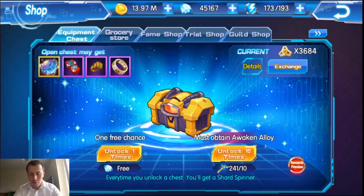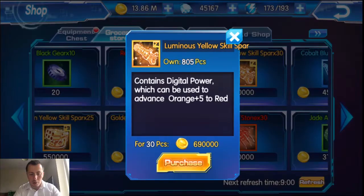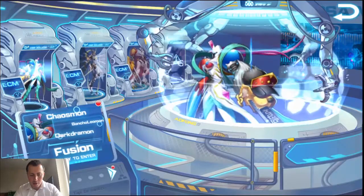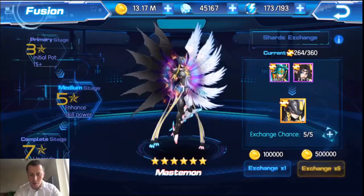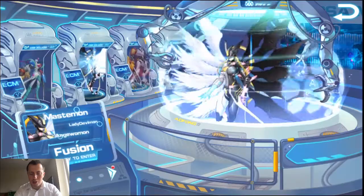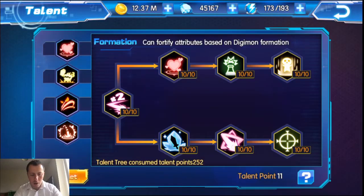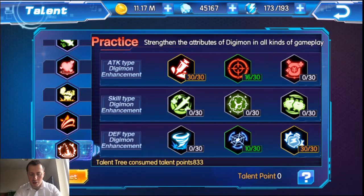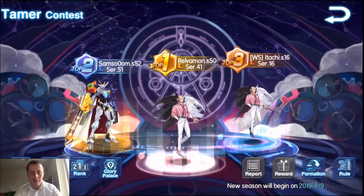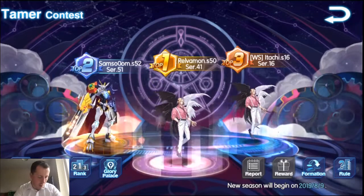That's most of the new update content. Minervamon is coming up in the next bid war, so that's something to look forward to. Let's go into Fusion and get some Mastemon shards - one, two, three shards there, so we have 267 shards left. Also the talent tree - we can upgrade that as well, just 3.2% defense. Today's Friday so we won't have tamer contest because the season is finished - we'll have to wait for next week's new season.